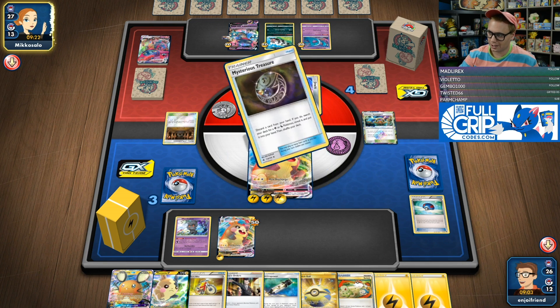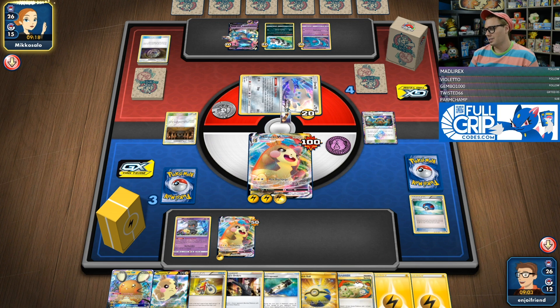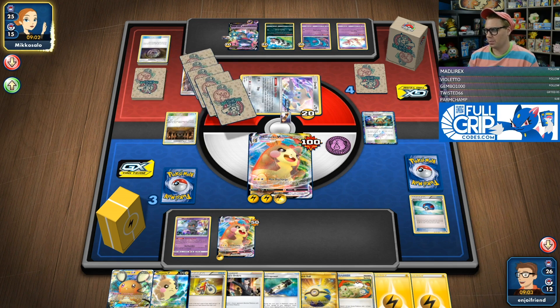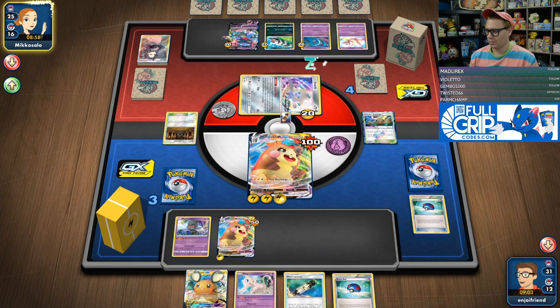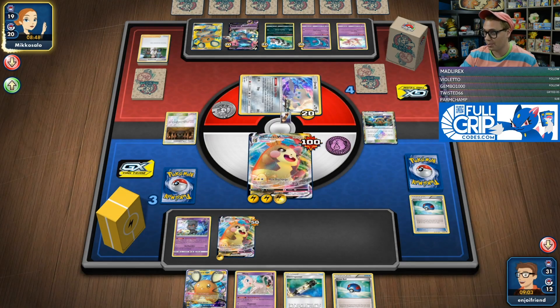They have four prizes left to take. I don't think they're going to knock out the Marshadow — I'm keeping it there. They probably won't waste damage on Marshadow either because they know I can just bump it to get rid of the stadium. I'm keeping Marshadow down just in case they Reset Stamp me to three and play a Power Plant. We Dedenne off the Marnie — Great Ball, three Electropowers. They're going to Dedenne change — it's actually huge. This gives me a huge opportunity to win the game, because I could win in two turns now. All I have to do is gust up Dedenne, gust up one more thing, and that's game over. I still have two Boss's Orders left in the deck.